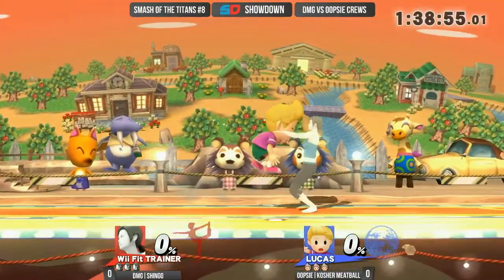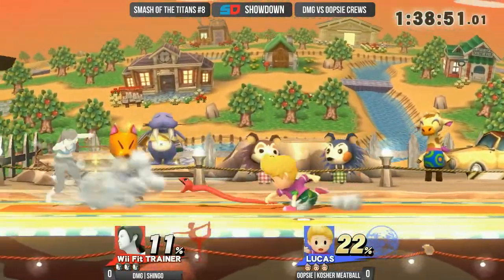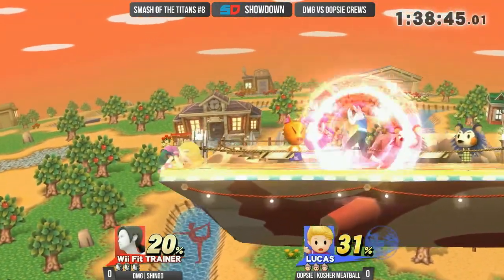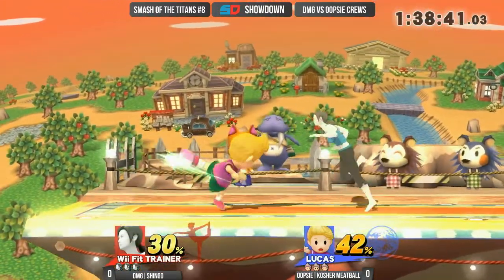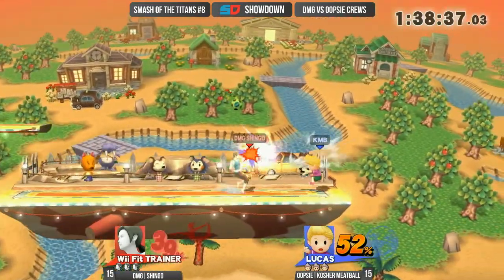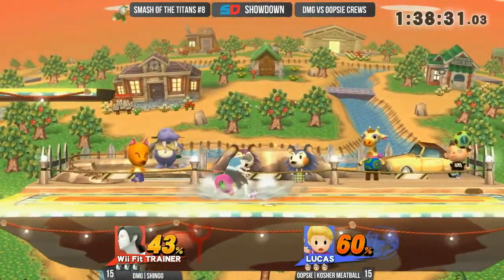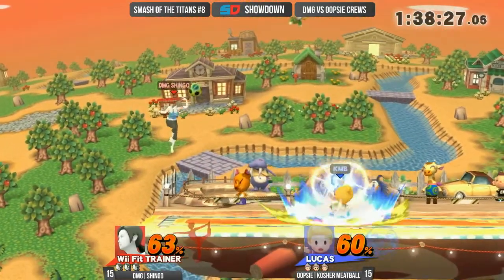Is this a button check? Nope, doesn't look like a button check — we're going right into it. Really unique thing about Wii Fit Trainer: Wii Fit lives on the ledge. I think her and Villager are really comfortable on the ledge. Wii Fit is not too easy to gamble, and also has a lot of strong projectiles to throw out from there. Those two projectiles — the Spike and the Sun Salutation — are very good ledge camping tools.